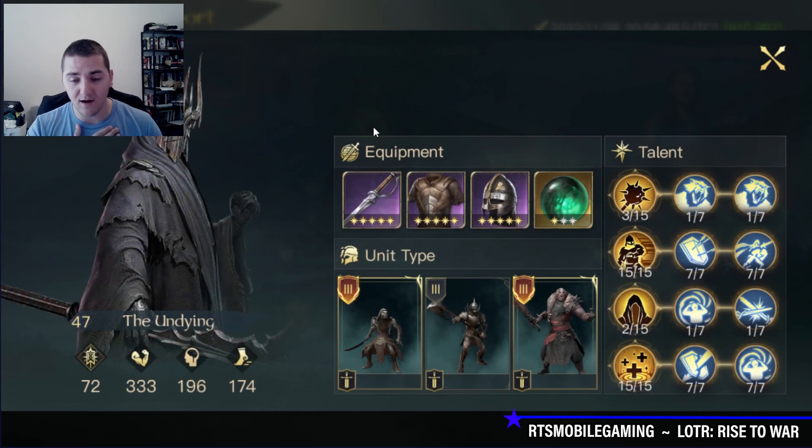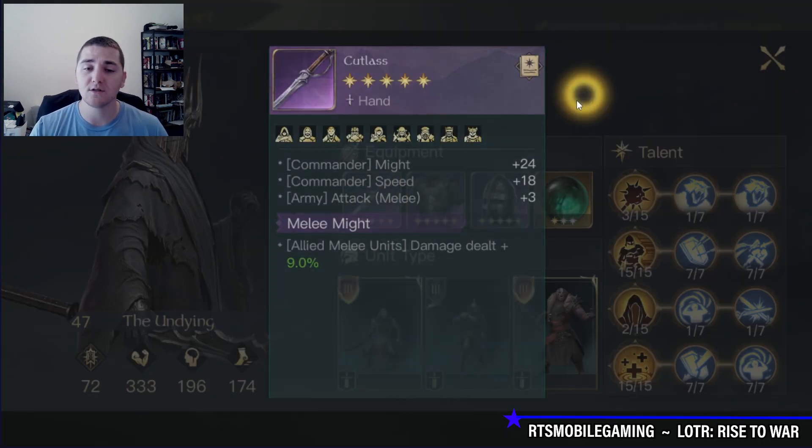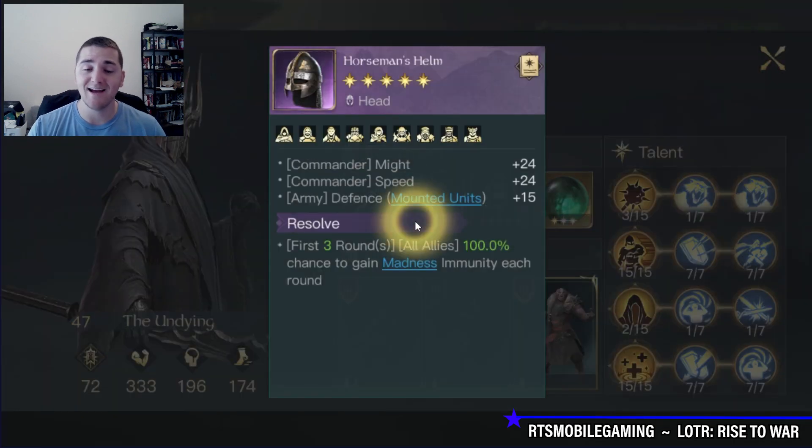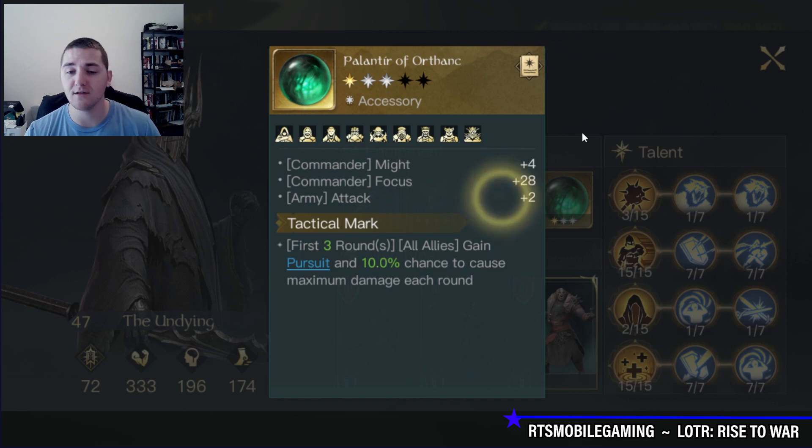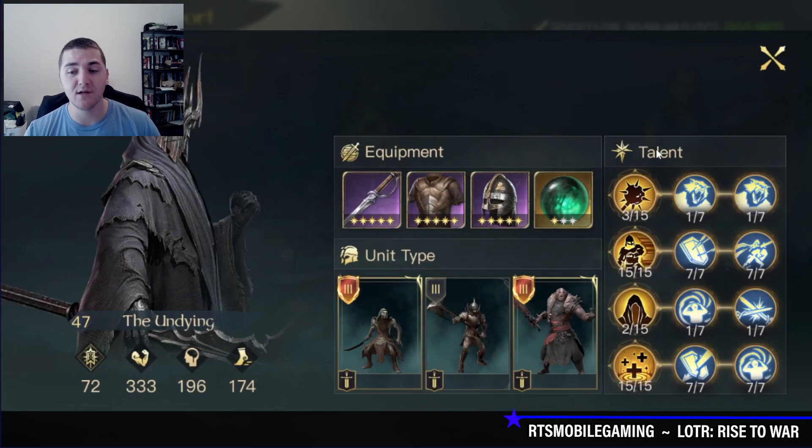I've decided to use fairly humble gear — stuck to Purples with a Pursuit accessory. So of course: Cutlass, Anti-Burn Chest, Anti-Maddis Helmet, and then Pursuit with Tactical Mark and Plus Attack. The build is pretty straightforward.